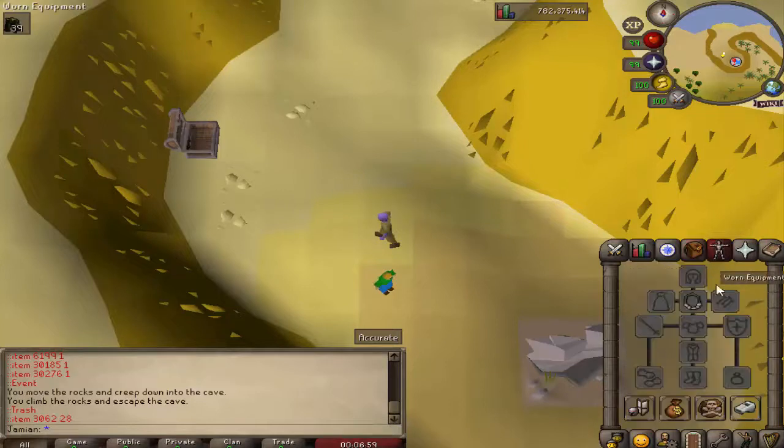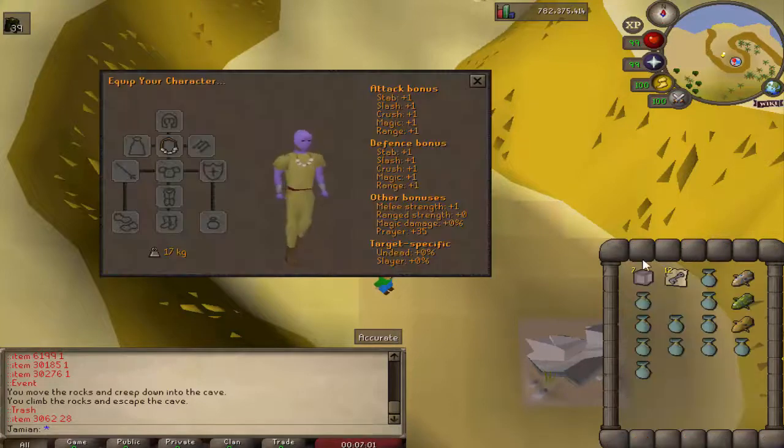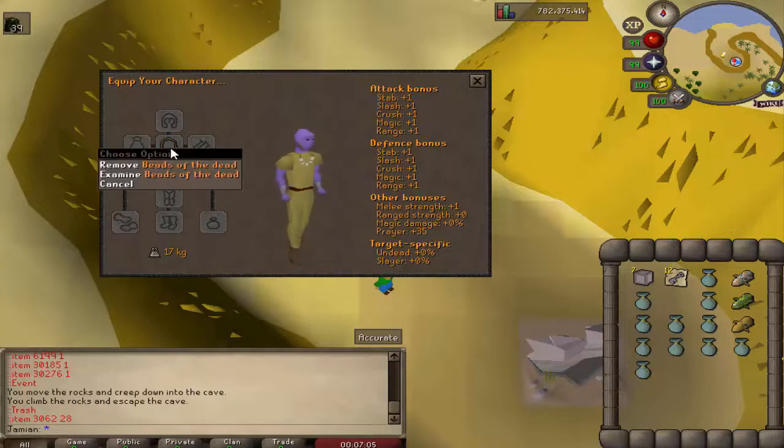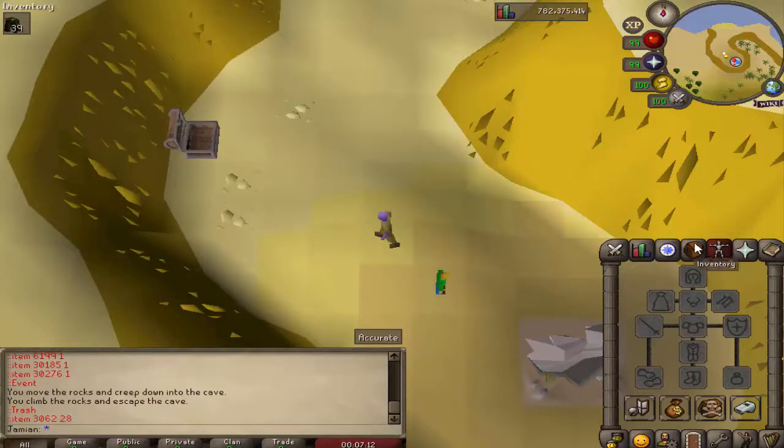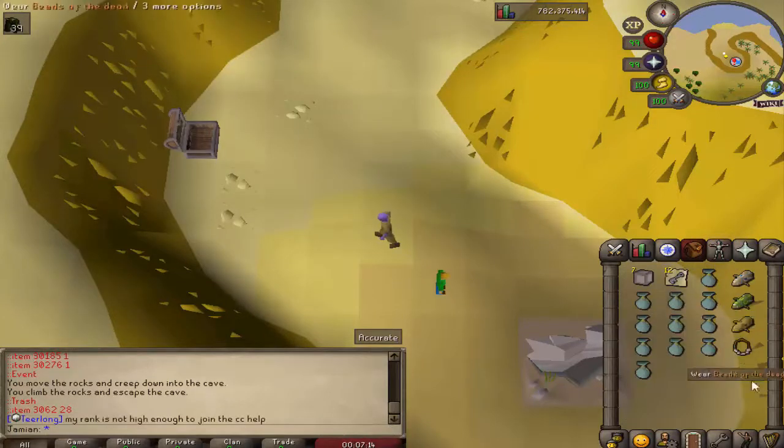The Beads of the Dead are pretty similar — they disassemble for uber components as well. But they also have plus 35 prayer bonus, making this a really good prayer amulet. Anywhere you're going to want to stay long, these items will help you stay longer.